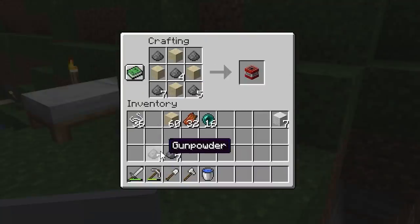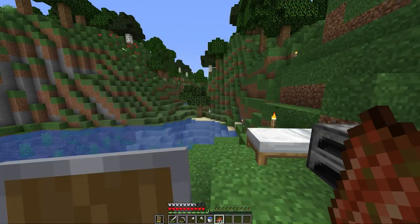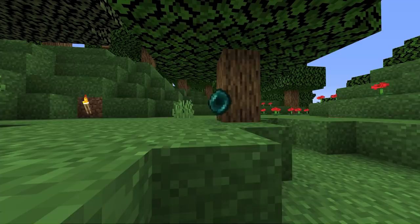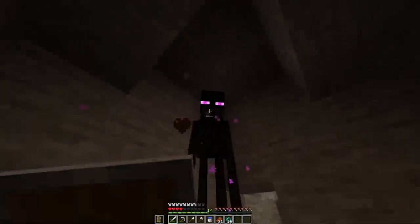You can use gunpowder from creepers to make TNT, bones from skeletons to make bone meal to help your crops grow, and rotten flesh to hold you over if you're about to die of starvation. Enderpearls are extremely important, and you're going to want to save them if you come across any endermen. Don't look at their face if you're trying to kill them because they will teleport away.